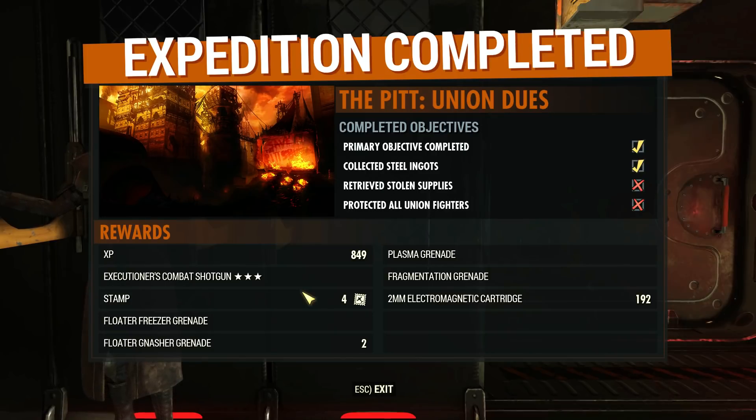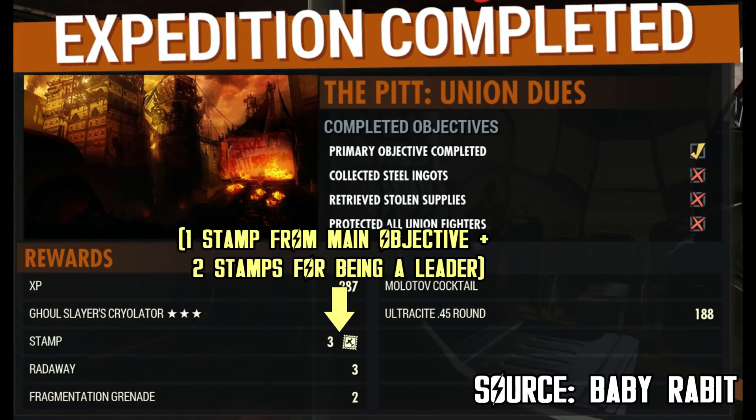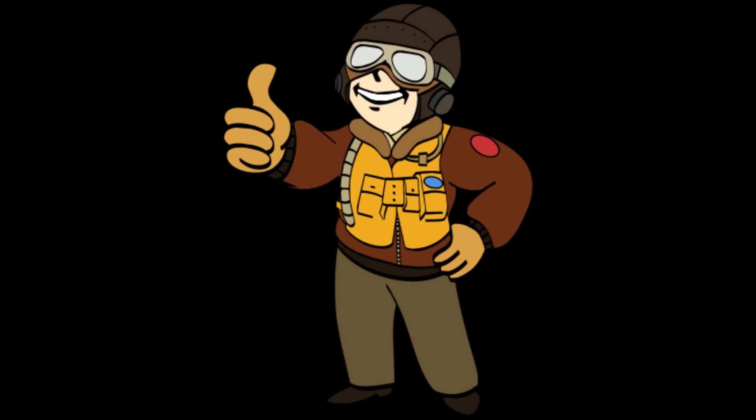Let me give you some concrete examples. In one expedition we completed the main objective and one optional, and I was the leader, so I received four stamps while my teammates received only two. In another case, a player received three stamps for completing the main goal as leader. In a third case, the player completed three objectives, which unlocked the tier-three stamp reward of five stamps, plus two stamps for being the leader — resulting in seven stamps total. To get the most out of each expedition stamp-wise, you really need to work towards completing these tiers and unlock eight stamps, or ten if you are the team leader.